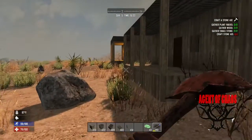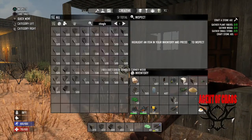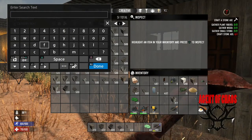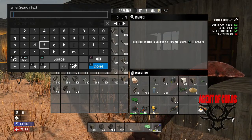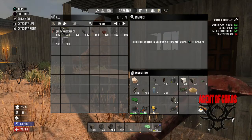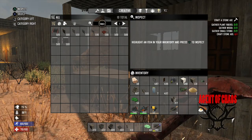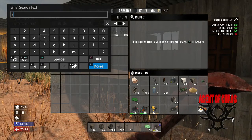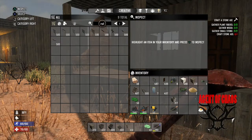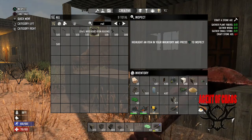Alright, let's do some stairs now. There is one other thing I'm going to add but obviously if you guys are just starting out the game you won't be able to. Is it fence? No, it's actually railing. So I am going to use rod iron railing. Once again, if you're just starting out the game you won't be able to use this.